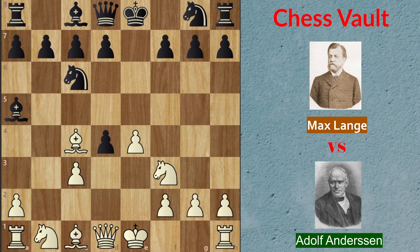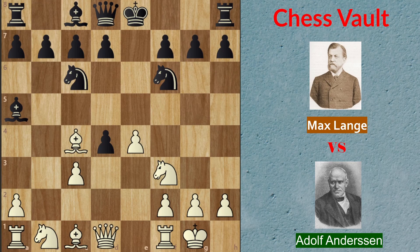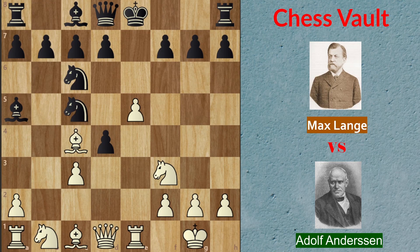E takes on d4 and castle kingside for white. Knight f6 for black, e5 for white — still book moves up until this point — and now d5 was played for black. The computer already says this is a mistake, and the best move for black in this position is knight e4, as recommended by the computer, and we will see why.